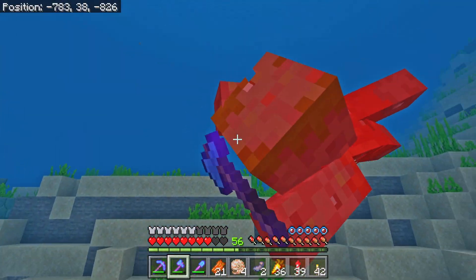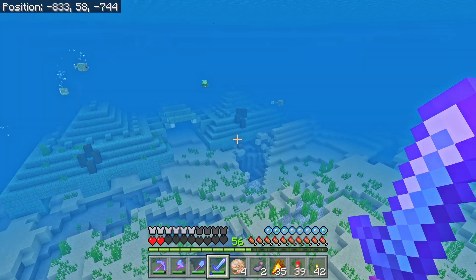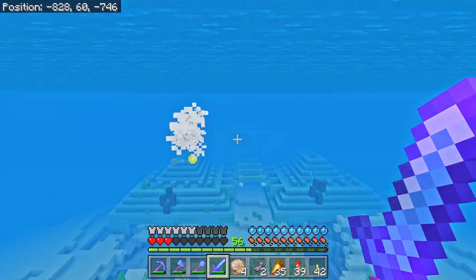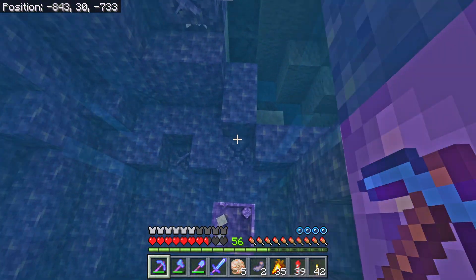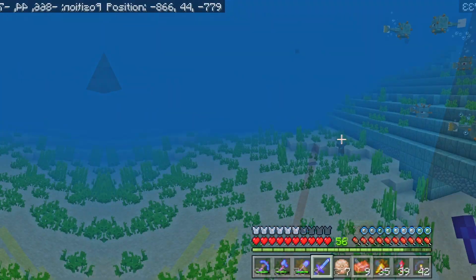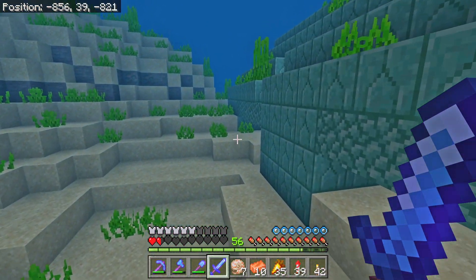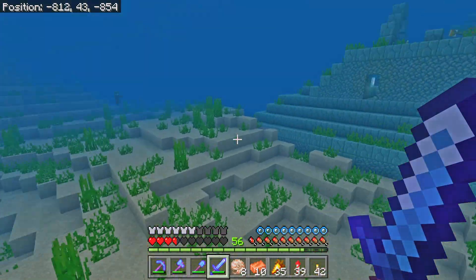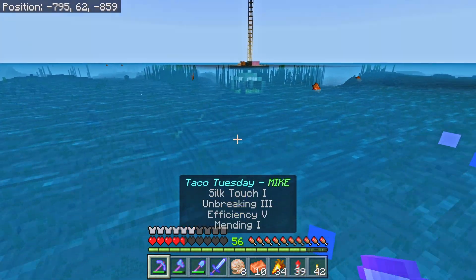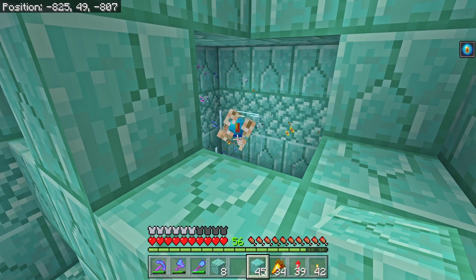I'd probably be better off with looting three — that would make a lot of sense. It would be really helpful if I could put in a conduit. I've got a Heart of the Sea, which is absolutely fantastic, but I don't have any nautilus shells, so I need to go beat up some drowns. I just need eight. One conduit please — there we go. The conduit is on full power, giving us underwater breathing, damage protection, and fast mining speed.